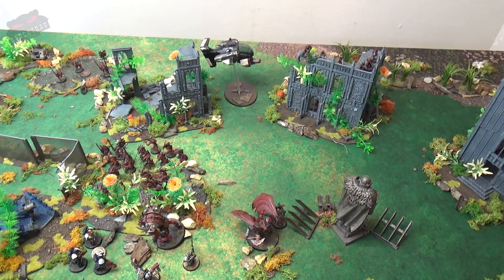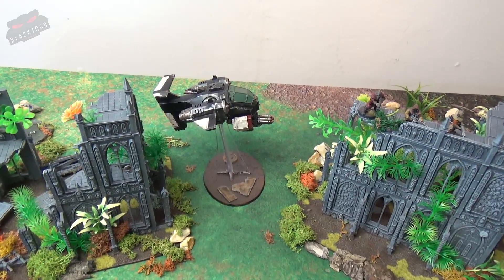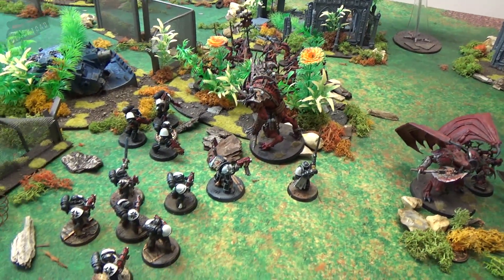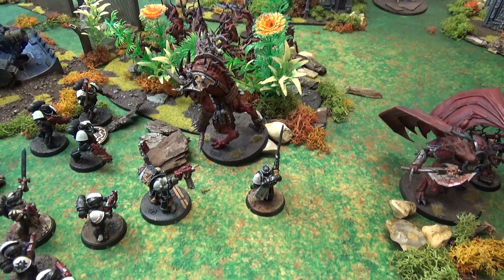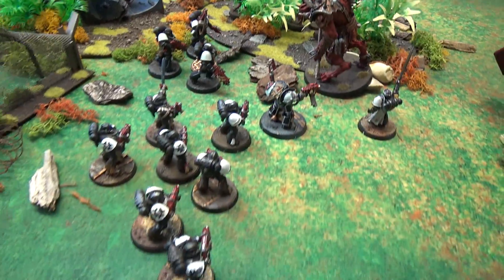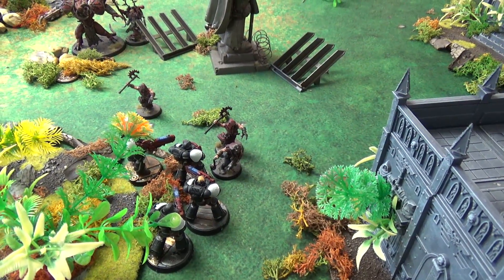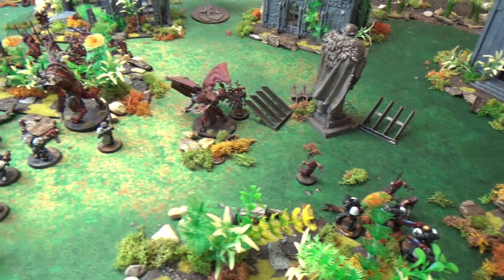As the Templars commence turn four, bruised and battered, the Storm Talon shoots overhead to get a firing solution on the Bloodletters or cultists. In the center, everything has fallen back to be able to shoot freely. The Emperor's Champion and Chaplain prepare to deal with Araak'a, though it's a tall order. The Primaris and remaining Crusaders are ready to shoot. The Hellblasters are still stuck in combat and will need to win that fight to activate overwatch in the next turn.